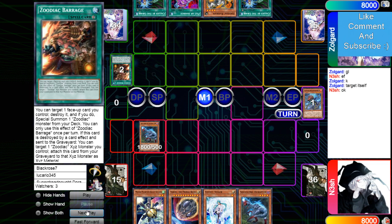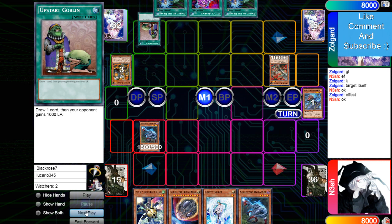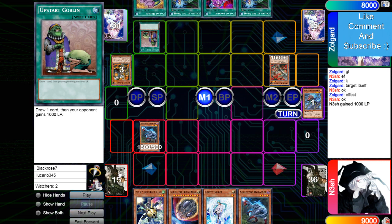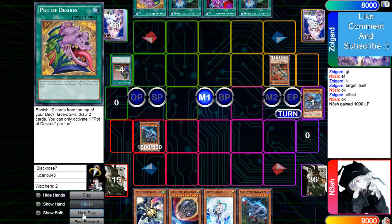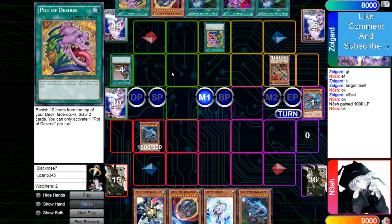Barrage activates, targets itself, brings out Thoroughblade. Uses Thoroughblade effect, gets rid of Ram Ram, drops Upstart. Upstart draws Desires — that's really good. Uses Desires, which is pretty much just a Pot of Greed in this deck. You can't really banish too much stuff. Draws Nib and Desires.